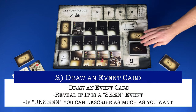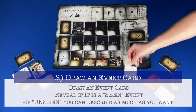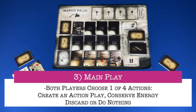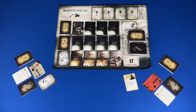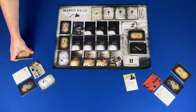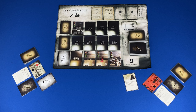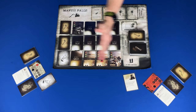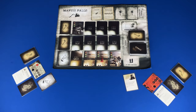Step two: draw an event card, revealing it if it says seen or keeping it secret if unseen. Step three: main play. Both players make a play with their action cards, starting with the active player, choosing one of four options: create an action play by placing a number of action cards of the same suit face down in sequence order left to right in your player area; conserve energy by playing an action card face up in the conserved energy area; discard up to two action cards face down; or do nothing. Step four: action reveal and processing. In turn order, starting with the active player, reveal and then process one action card, going around until all action cards are played and processed.